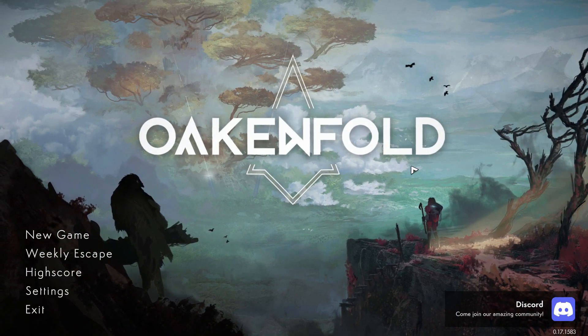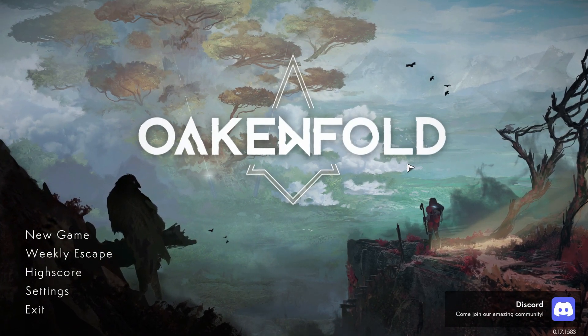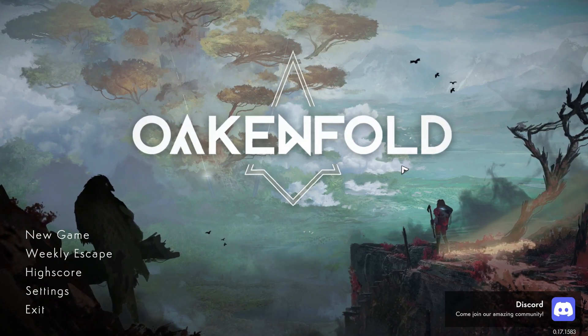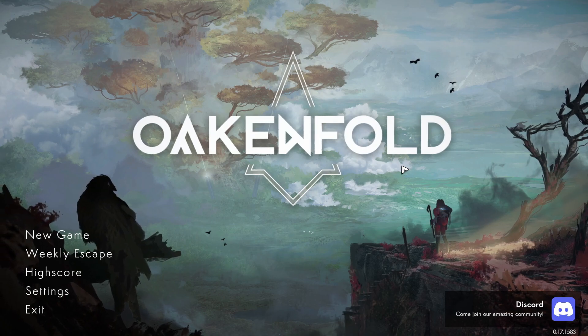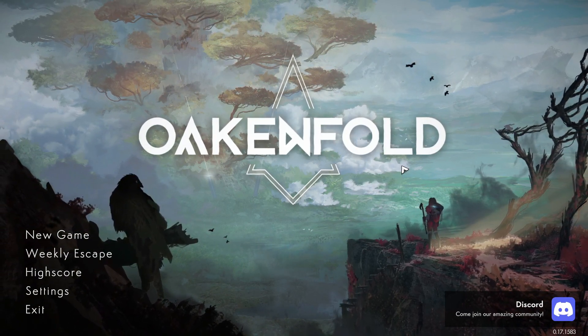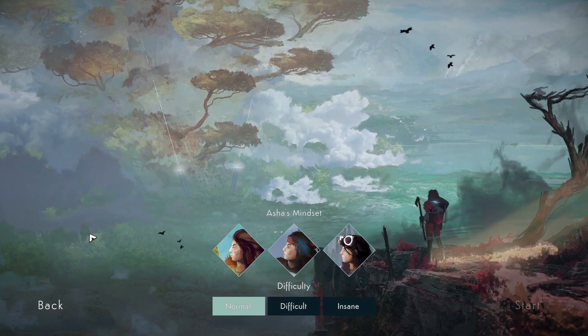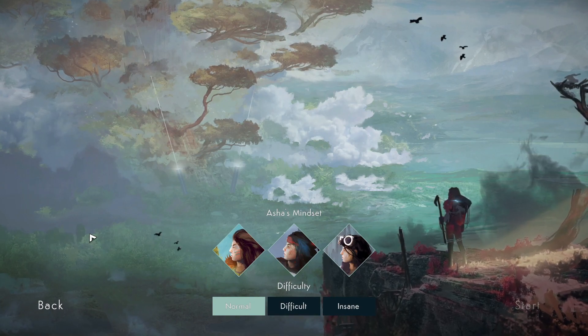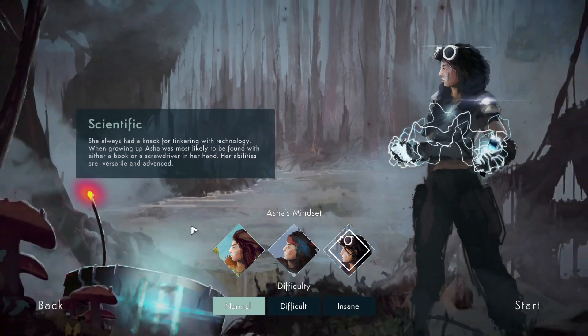Welcome back to Sunster Games, the place to find new strategy games. Today we're going to play Oaken Fall. This is a turn-based combat game with a time scrubber, which means you are allowed to redo or undo any of your actions. The idea is that it has a sort of puzzle-like element where you have to figure out the right solution, and this allows you to try out different mechanics.